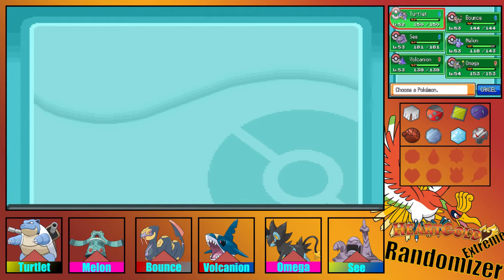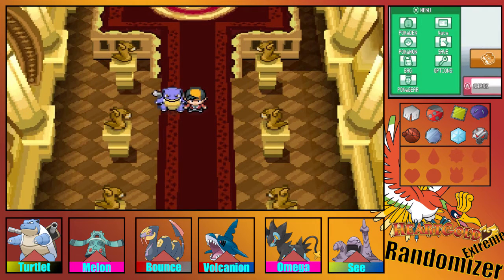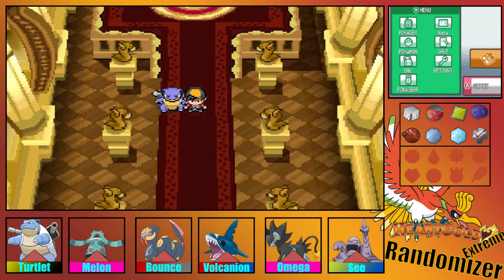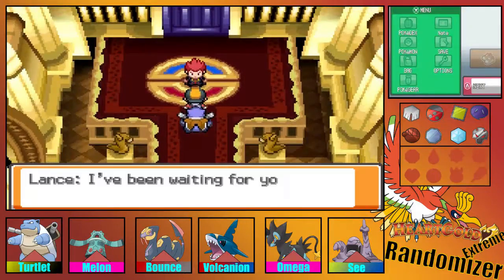Now we do know what Lance has: he has a Kabutops, Articuno, Celebi, Heracross, Deoxys, and Shaman. We know what Shaman is but we don't know what all the others are. Let's get right into the episode and hopefully we can beat him this time.